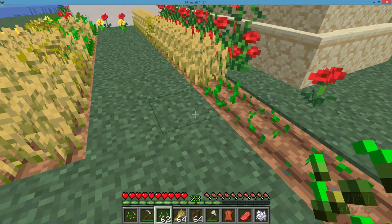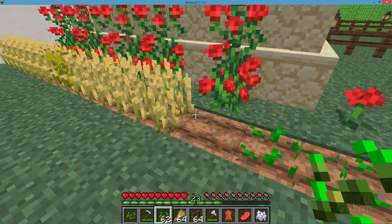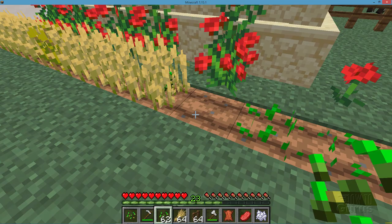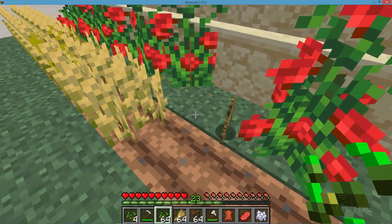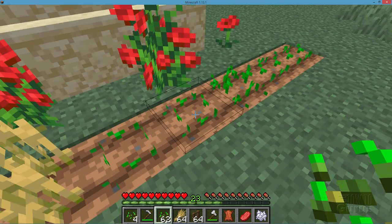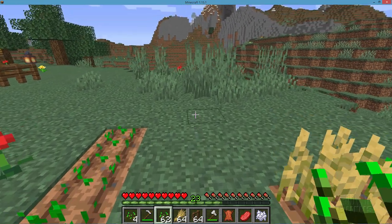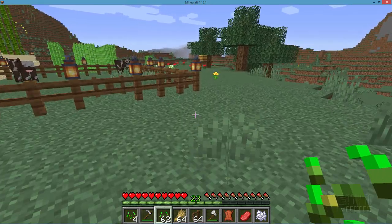Once the wheat grows up, it'll look like this. Simply click on that and it's going to give you wheat and also some seeds, so you get both wheat and seeds. Then go right back and tap in your seeds again and replant, and we're all set to go. Real easy to get wheat, real easy to get your seeds just from the grass.